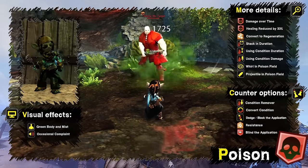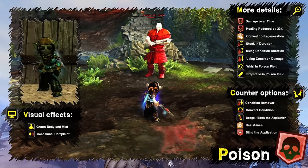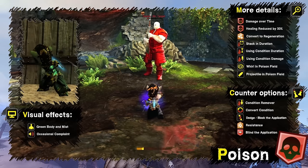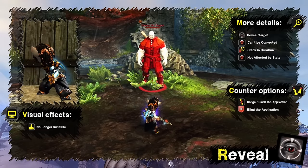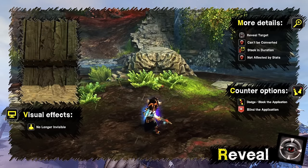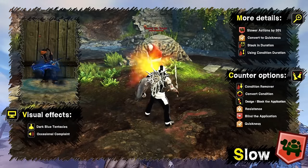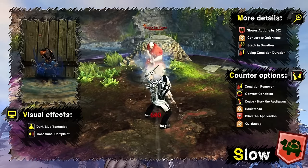Poison deals a small amount of damage over time and decreases incoming and outgoing heals by 33%. It can be converted to regeneration and stacks in intensity up to 1500. Besides skills, it can be applied by projectile and whirl finisher in a poison field. It's affected by condition damage and condition duration; the character turns green surrounded by green mist full of bubbles. Reveal removes stealth and prevents another one from being applied for a short period — applied automatically if stealth is interrupted. It can be converted, stacks in duration, and is not affected by any stats. Slow decreases speed of actions by 50%, can be converted to quickness, stacks in duration, and is indicated by dark blue tentacles around the character.